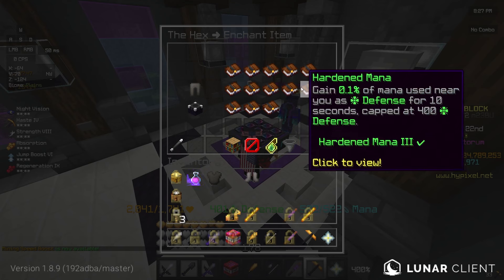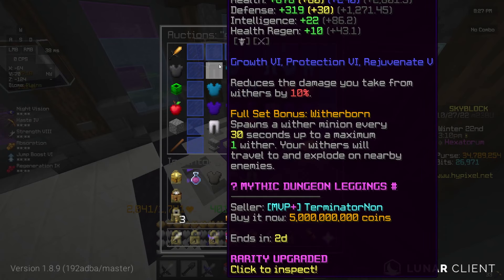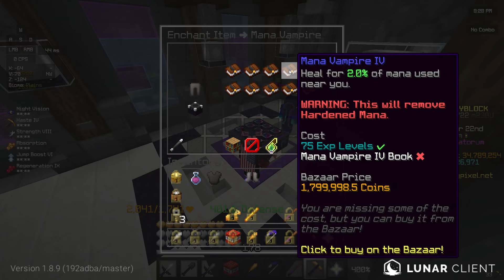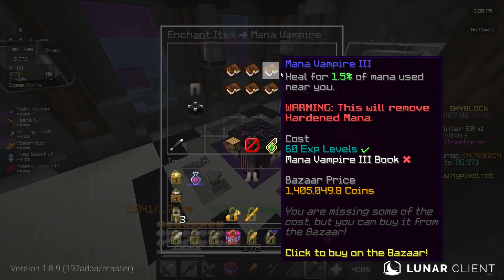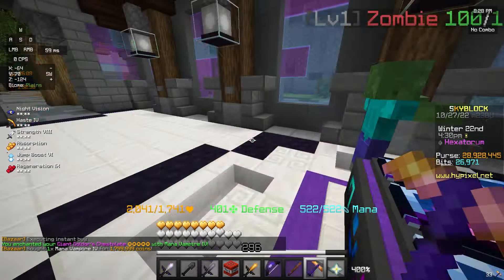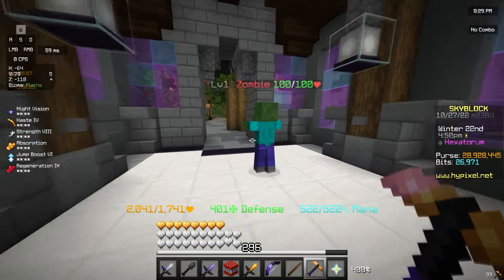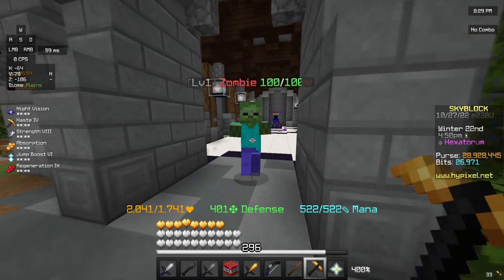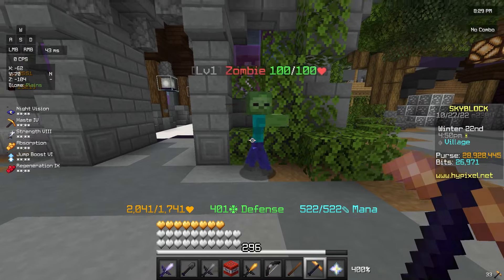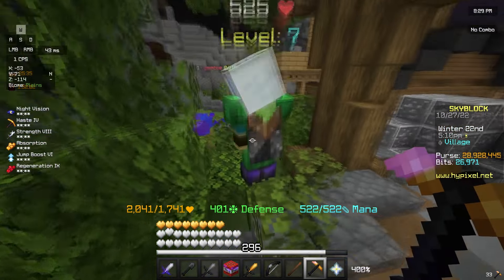Is Hardened Mana a good strategy? Hard Mana 6 — gain 0.6% of mana used near you as defense. That's really bad actually. I think I'd rather go with Man of Vampire. I can't even get anything past Man of Vampire 4, so Man of Vampire 4 it is. Also, there's a zombie in the hex — how is this even possible? You go and explore the world, man.